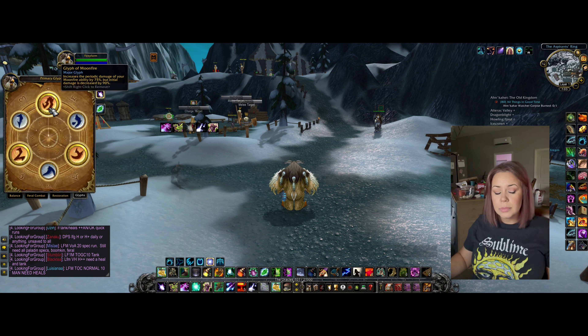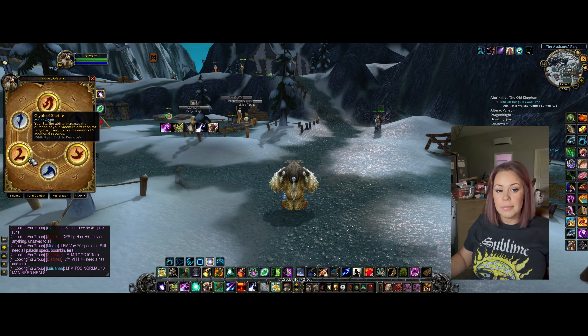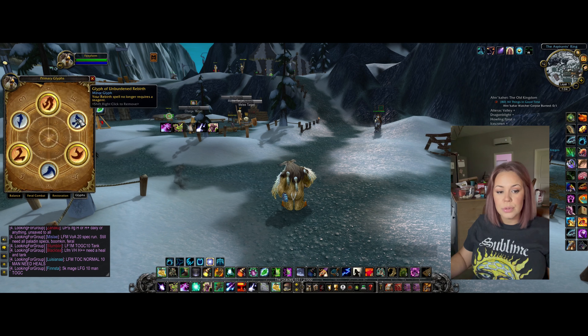For glyphs, since I have the four-piece Tier 9 set and the Moonfire ability has a chance for periodic damage to be critical strikes, I've changed out my glyphs. Instead of Insect Swarm glyph, I have Moonfire glyph. I still have Starfire and Starfall. For my minor glyphs I have Unburdened Rebirth, Dash, and Wild — you can just kind of do whatever with those.